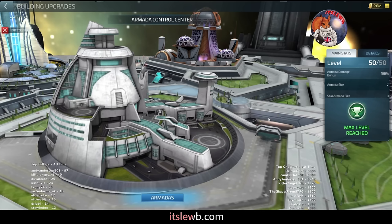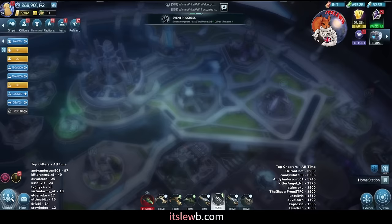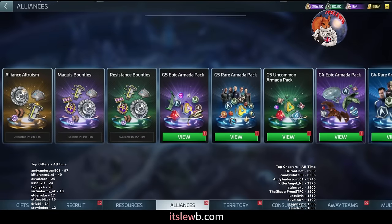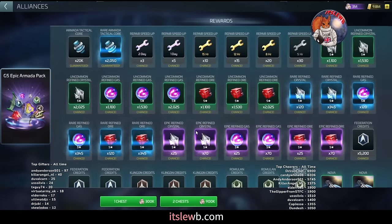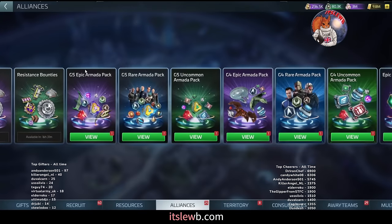You need to be ops 45 to get the armada control center to level 45. Between ops 45 and 50 there's no real need to pull the G4 epic chest — start saving epic credits at that point. The second lock is that you need this armada center at level 50 in order to go from ops 56 to ops 57. Mine is level 50 and I was able to go to 57 because of that.